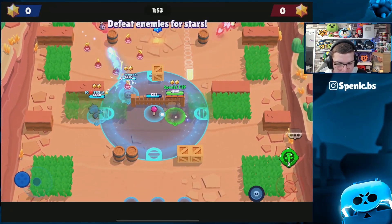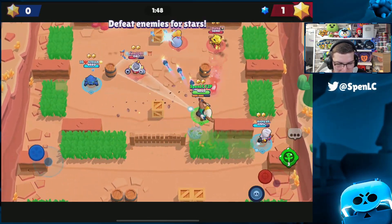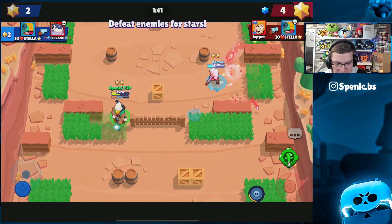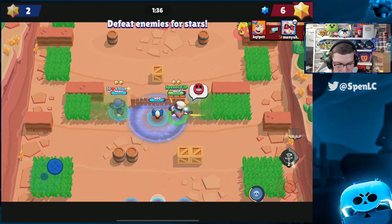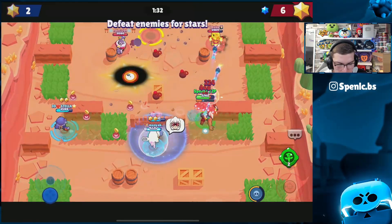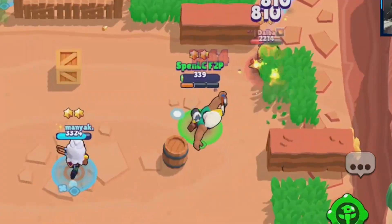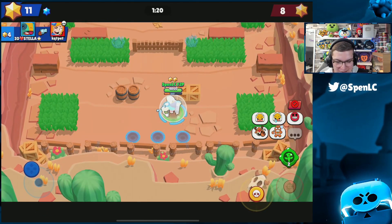Leon's actually not coming over to get the gadget, so it looks like we're gonna lose out on that mid engagement. But some good pressure from our Leon and we should be able to get that ticket down. Nice kill from the Leon - he's gonna go down eventually though. I'm just gonna put my gadget here, hopefully Leon can sit here and get super again. He's going a little bit aggressive but he must be close to his super. Leon goes in and we get the trade - Leon pops off and gets a couple of kills, that's exactly what we needed.